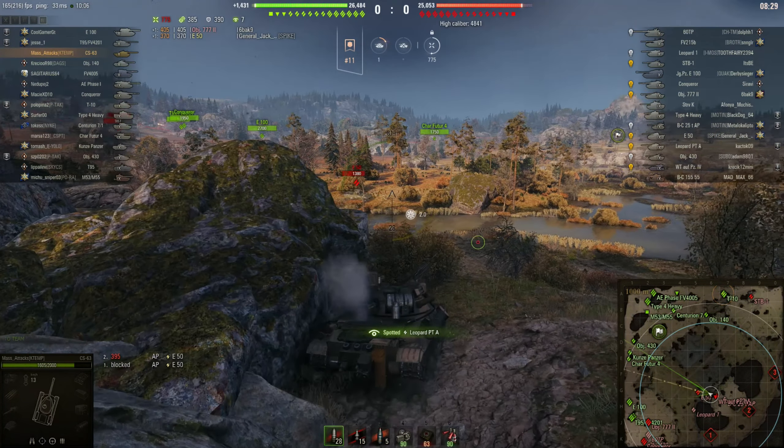This A-50 is pushing forward, trying to get us out of this position because he knows how strong it is. I've managed to get a shot into him and I'm getting some support. I've gotten a second shot into him, taken two shots from him, and should be able to take him out with the next shot — and there it goes. I'm safe again and so far I'm up to 4,000 assistance.